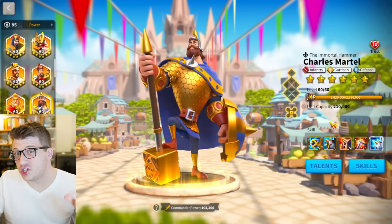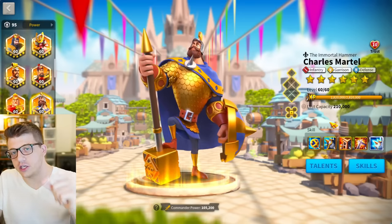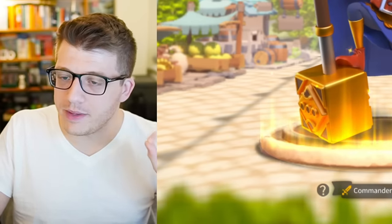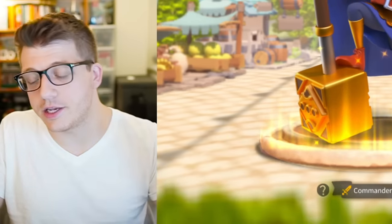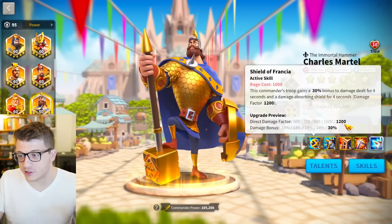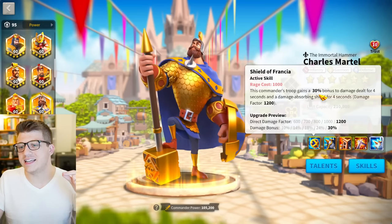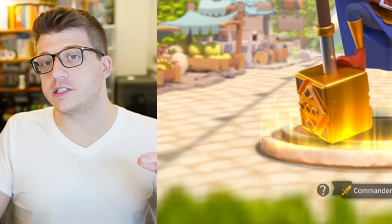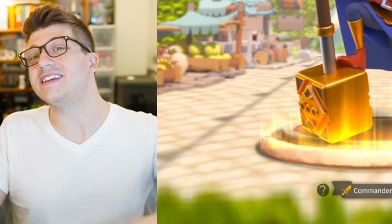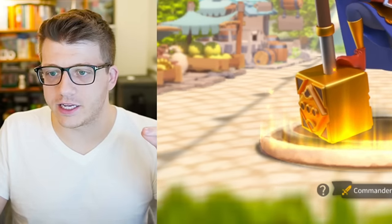Charles Martel is not useless just yet in Season of Conquest. There is still one pairing that I think you could potentially use in a pinch that could actually be pretty good, and I'm going to show you guys some results later in the video. Back in the day, this shielding factor felt substantial, and a 30% all damage bonus for four seconds is quite a powerful buff, especially if Martel is the primary commander, because then the secondary commander is going to launch their active skill during that bonus and really hit like a truck.